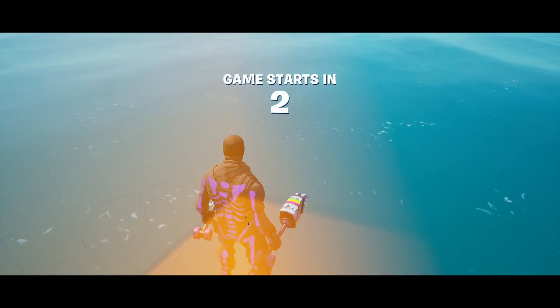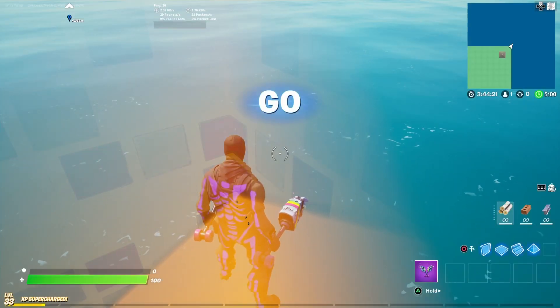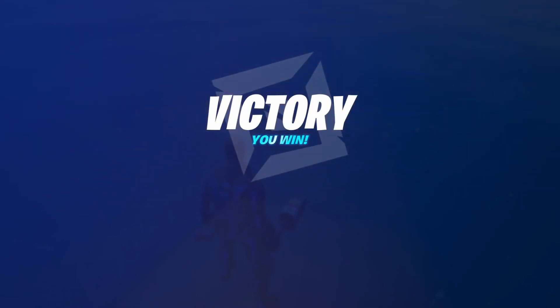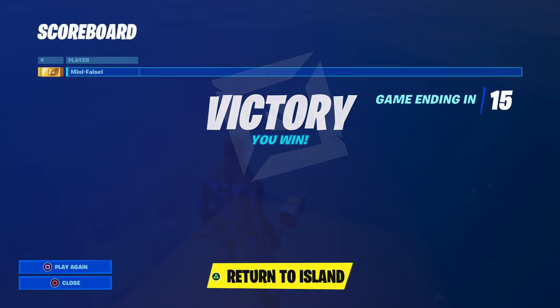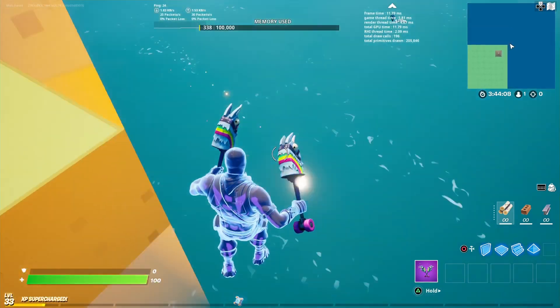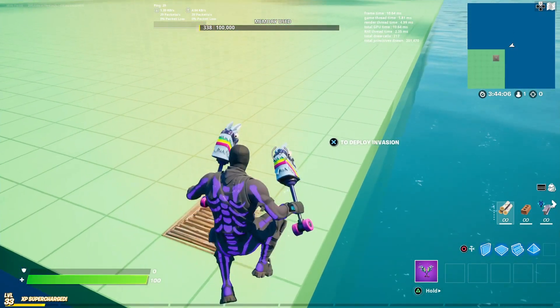What you need to do is go out and quickly run into it like that, then start the game. But if you wait too long — like two or three seconds — the start game option will disappear, so you need to do it quick. Your body will be glitched like that, so start the game, end the game, then press return to island. After that you can just float around and continue with the next steps of the XP glitch.